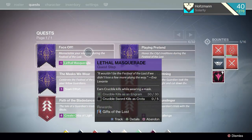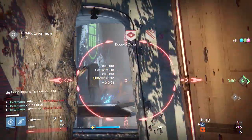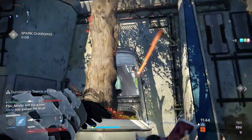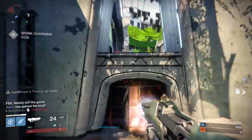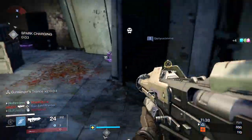The first quest is called Lethal Masquerade and it requires an Engram mask and the Crota mask. Simply go get 30 kills in the Crucible while wearing an Engram mask. Once you do that, don the Crota mask and get sword kills in the Crucible. If you want to just swap to the Crota mask and sword when the heavy ammo pops up, that will be fine as well.